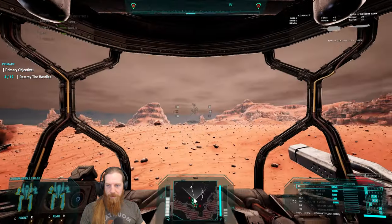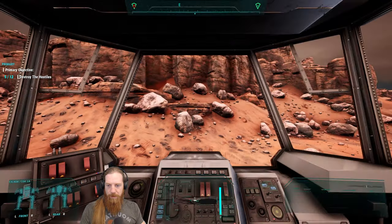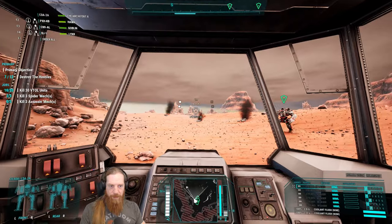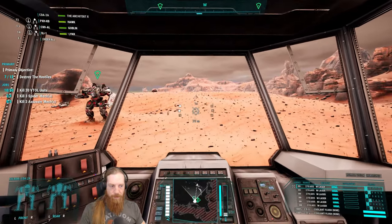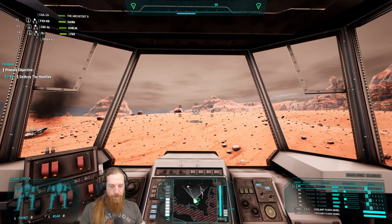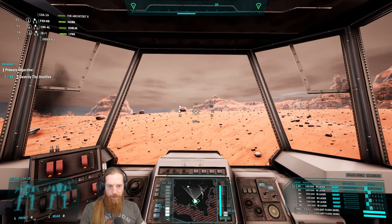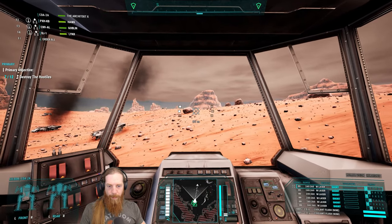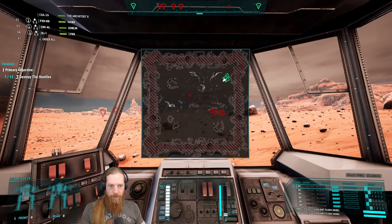We are getting toasty - let's switch. Cicada is not damaged at all yet - oh that's nice. Weapon groups are good, let's switch to short burst with both. There we go.